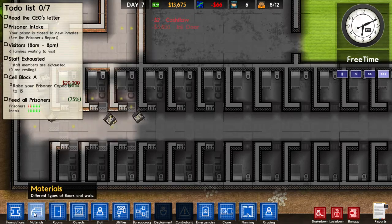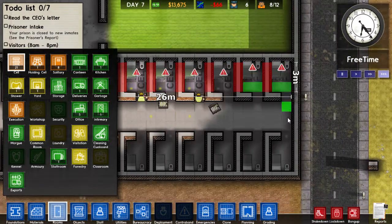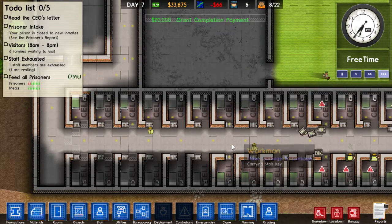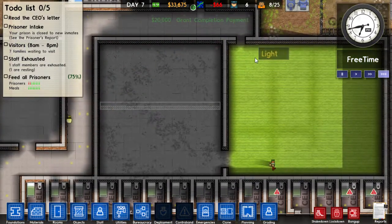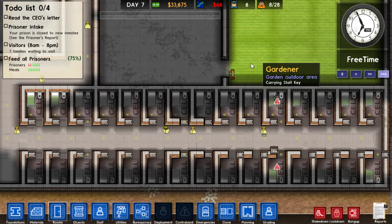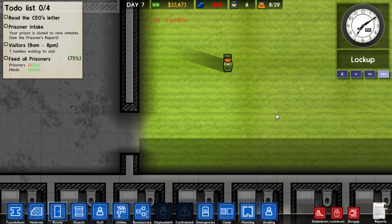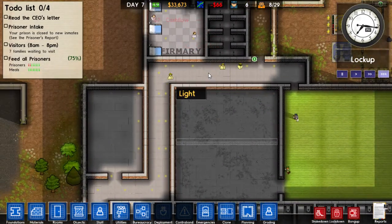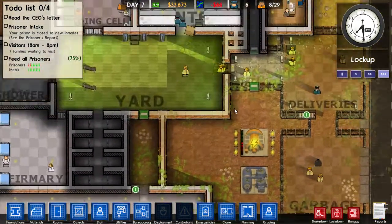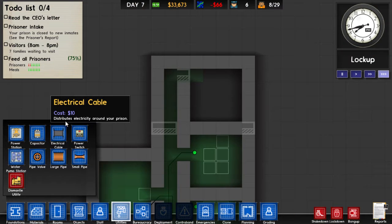Rooms — cells. All of you are cells. $20,000 grant completion! But we're still losing $66 a day. We can hold 25 prisoners — oh, 28, so it's going up. Look at this dude raking so fast — his face is red, he's working hard. We need deployment though. I want to mark that section for medium security only and it looks like we need a couple more utilities out this way.